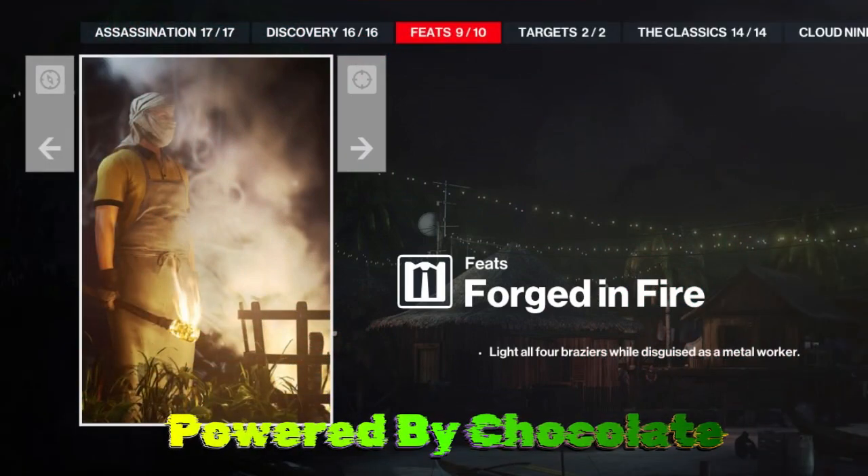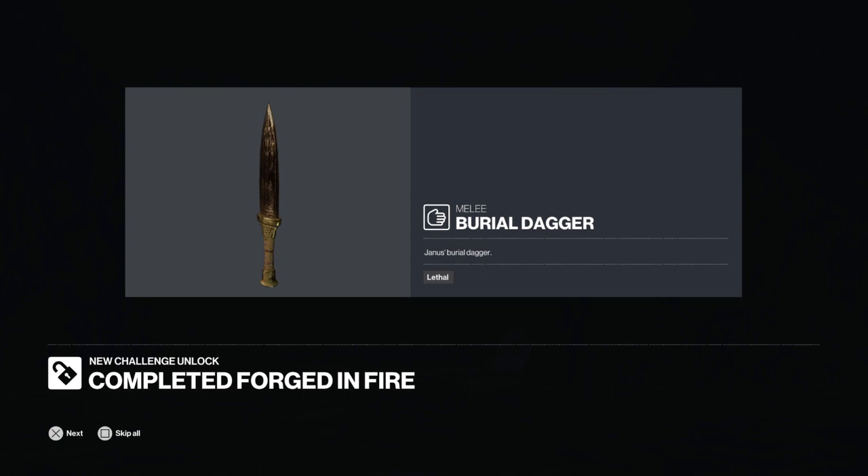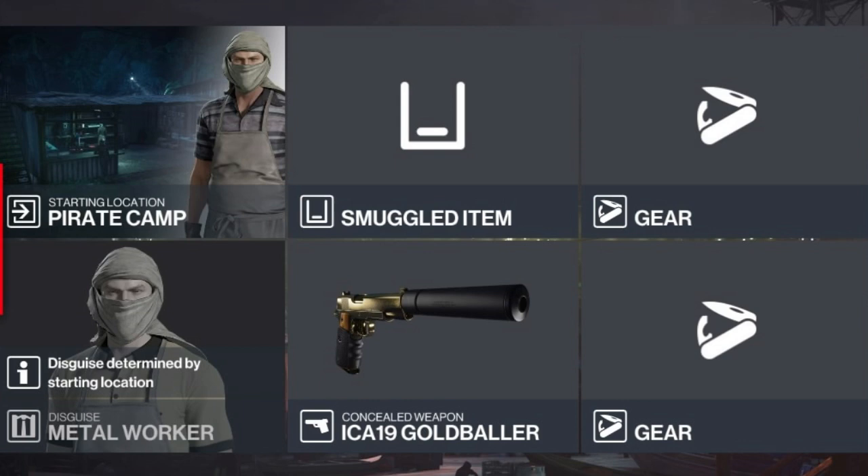Hello and welcome back to the world of Assassination and the newly added Forged In Fire Challenge set on Ambrose Island. What we have to do here is light all four of the braziers whilst disguised as a metal worker, and for this we will unlock the burial dagger, which is the dagger from Janus's funeral. For this challenge we will be starting as the metal worker and the only item we'll be bringing is a silenced pistol, and we will be killing indiscriminately as we go.